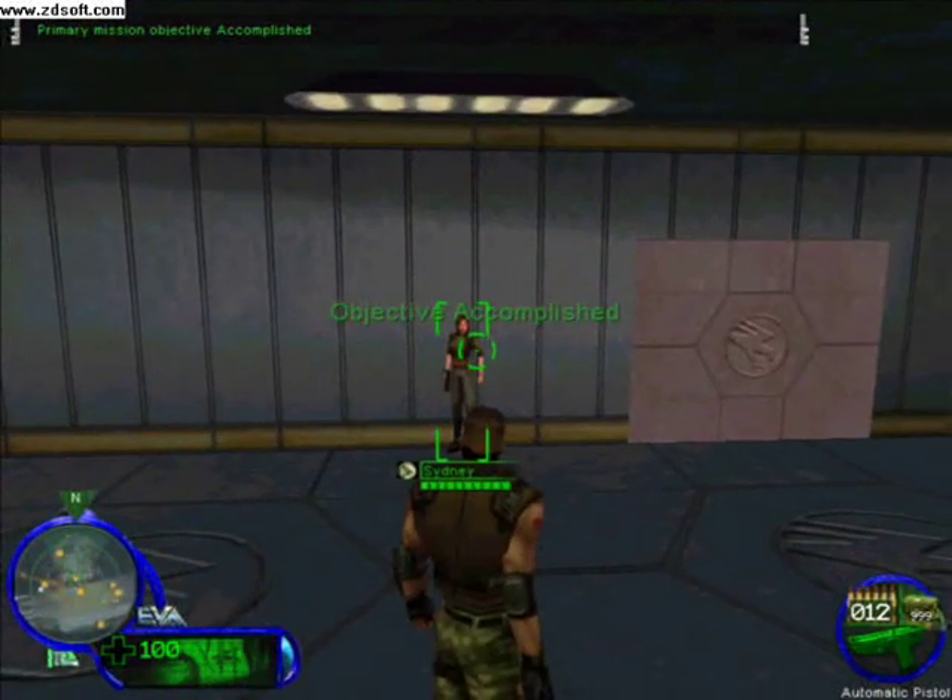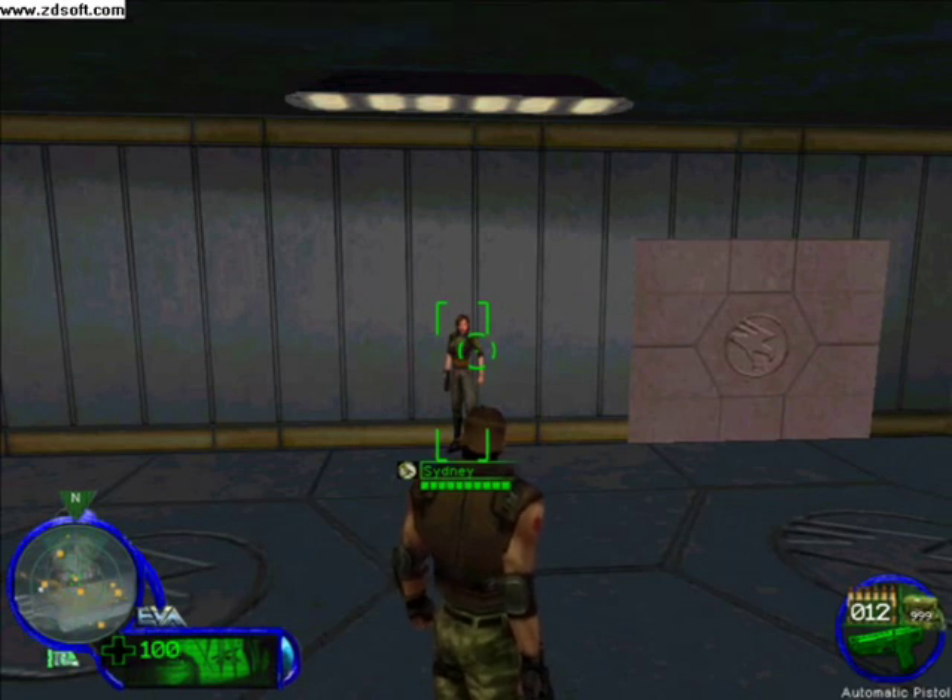Here you will learn more about your Electronic Video Assistant, EVA for short. On the bottom of your display are two meters: one for health, and one for armor. As you take damage, these meters decrease.